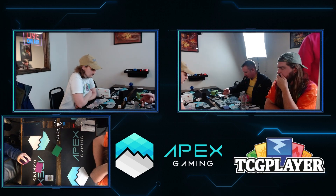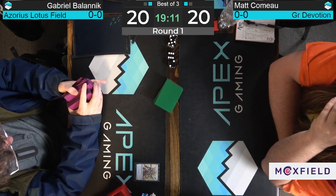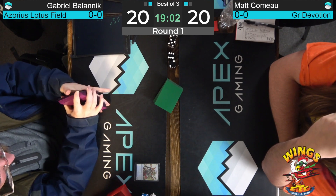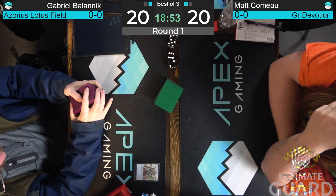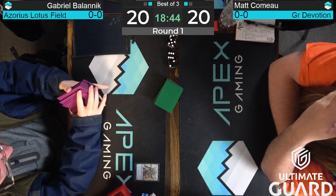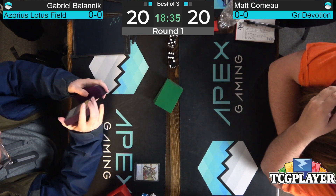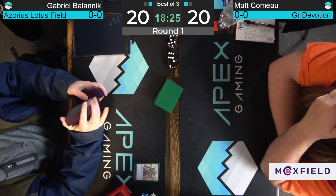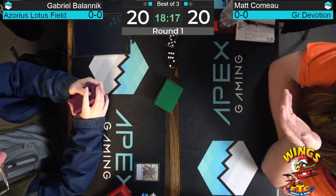A big thank you to TCGPlayer.com, our marquee sponsor here on the Apex Invitational Series — for all your singles needs, whether it's Magic the Gathering, Yu-Gi-Oh, Pokémon, or Disney's Lorcana. TCGPlayer's got you covered. If you're a store looking to sell cards online, their marketplace is your one-stop shop. Also check out their sister site TCGPlayer Infinite, which posts competitive articles by big names like Frank Carson. Fable looked great in game one — got countered once in another game — but it's a neat little splash and curious to see how it does in game three.